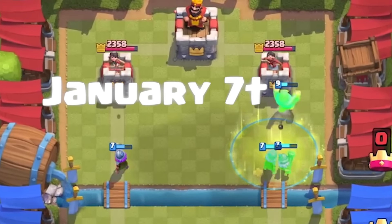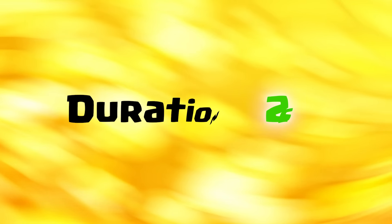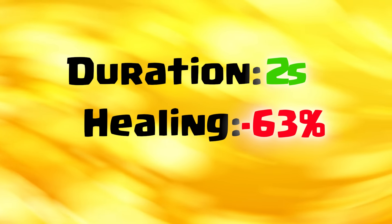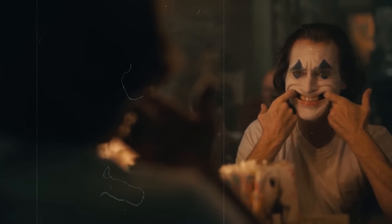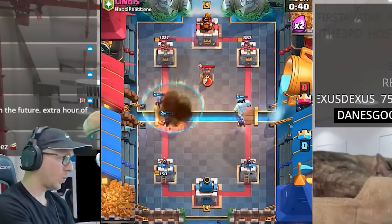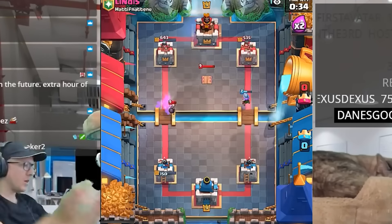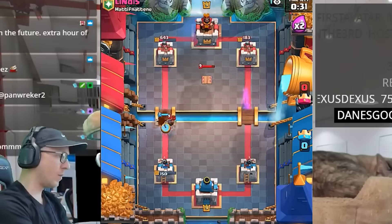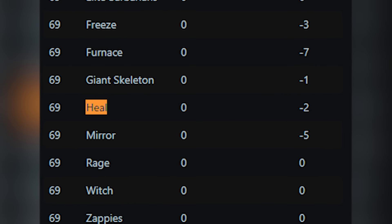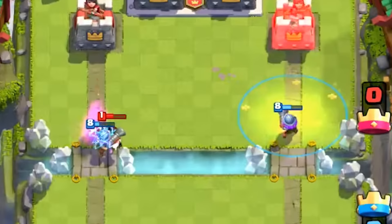Thankfully, on January 7th, 2019, Supercell reworked the heal spell. They decreased its cost to 1 elixir from its initial 3, and to balance it out, they also decreased its duration to 2 seconds from 2.5 and decreased its healing by 63%. While many were happy and also worried about a new heal meta, one thing was certain — heal was back. After just a few hours, it once again found its place inside the Three Musketeers Battle Ram meta, exactly identical to the deck from 2017. But the hype was short-lived, and by the end of January it reached 0% usage rate once again.